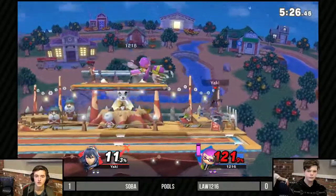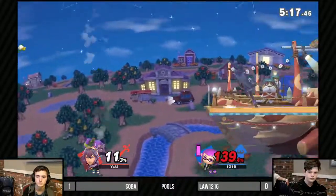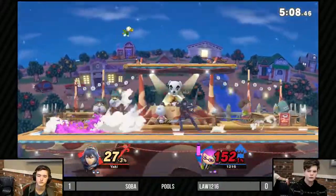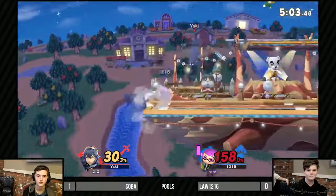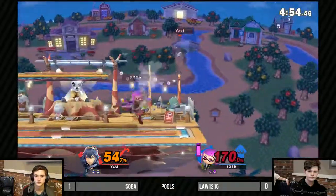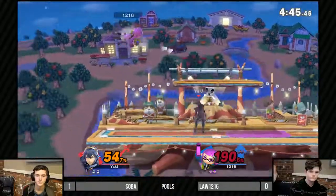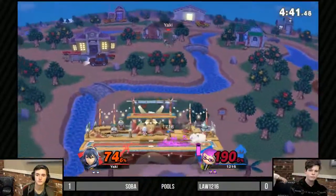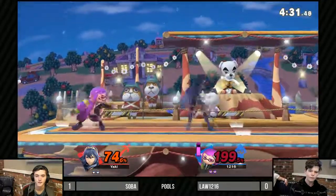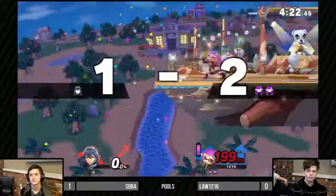He's definitely gonna need that refill. No edge guard coming out from Law. This is match point for Soba. If Law doesn't start getting his act together and racking up percent, he's out of the tournament — this is still pools, every hit counts. There's an Inkling on screen — they can't swim; if they touch water they explode. F-smash coming out, almost takes it. Splatter bomb gets him low. Nice edge guard coming out from Law.